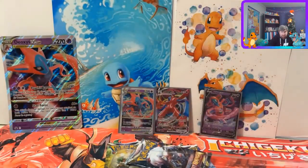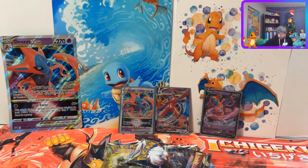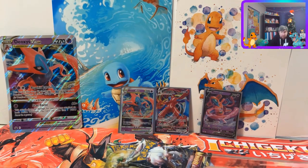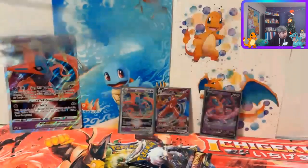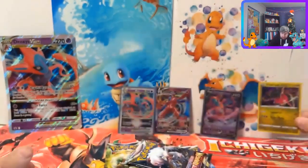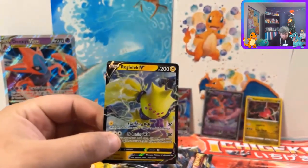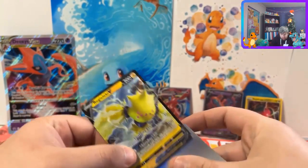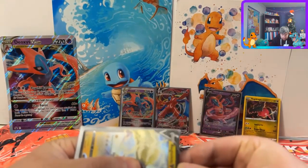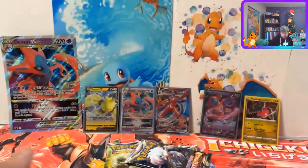The base set of Scarlet and Violet looks like kind of what you're expecting with the new sword and shield stuff, so hopefully with trainer rares or whatever they're gonna have those cool arts right off the bat. Hopefully that sticks with the whole Scarlet and Violet series. Here's Reggie Draco, here's Reggie Lucky V. I don't think I've even pulled one of these - maybe this is the only way to get it so far.